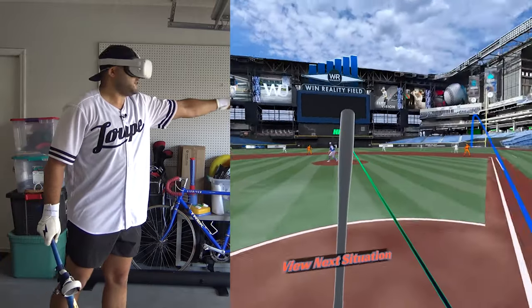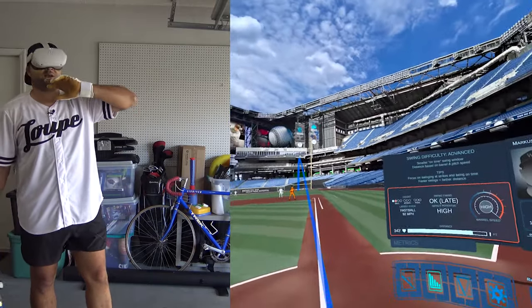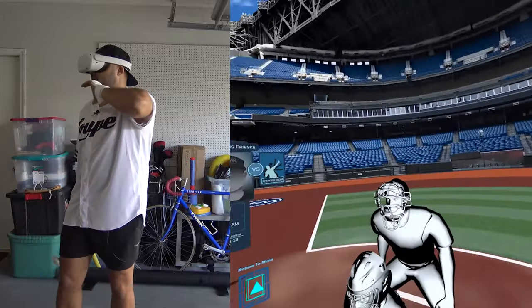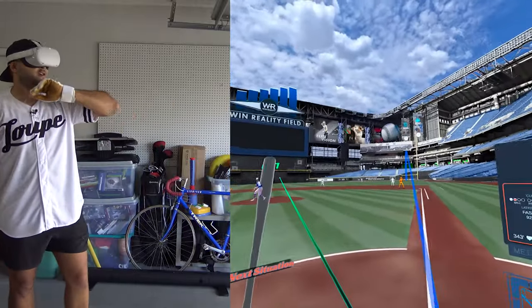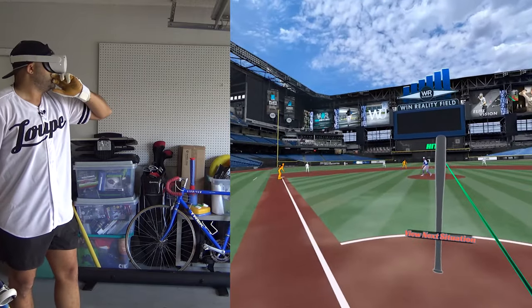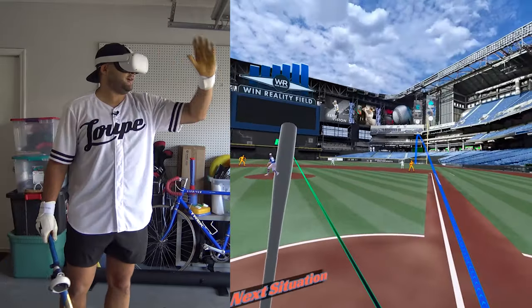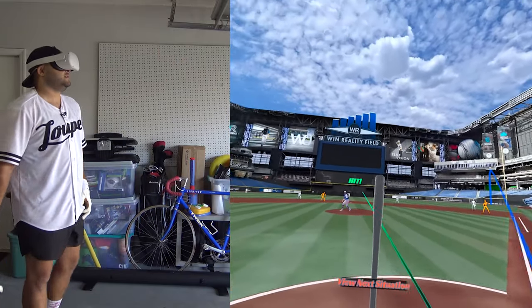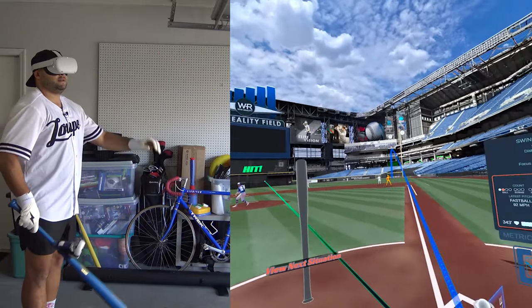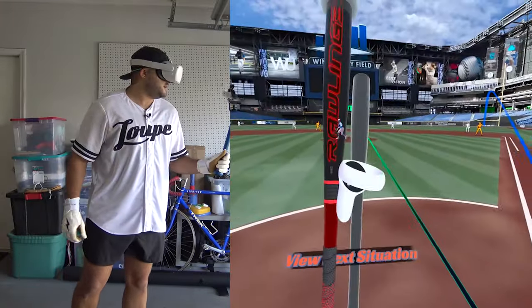It's not going to show going over the fence which sucks, but I hope one day they do show where you'd hit it over the fence. 343 down the line — we've got 325 down each line here in Win Reality field. It's a home run in a lot of parks. Let's go!